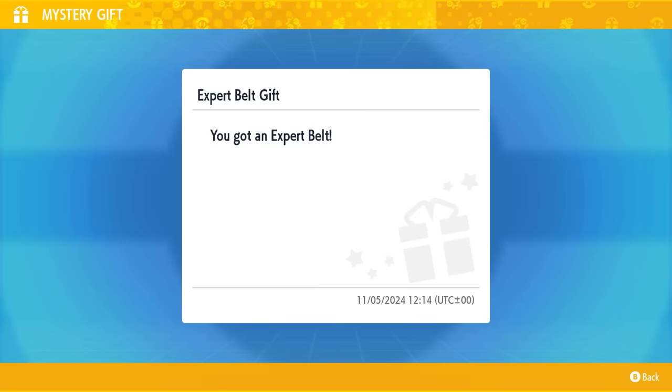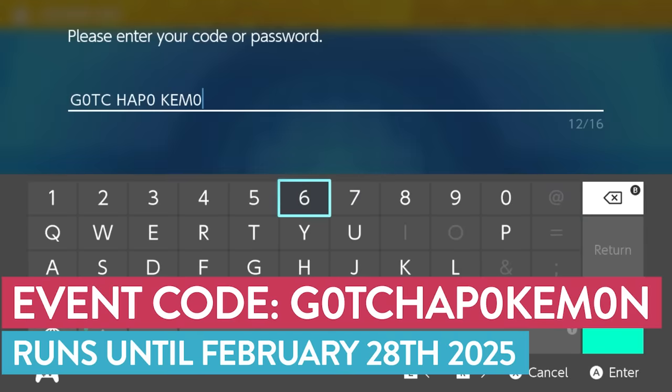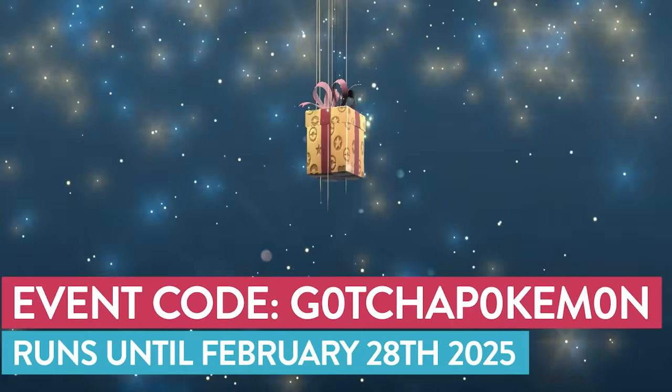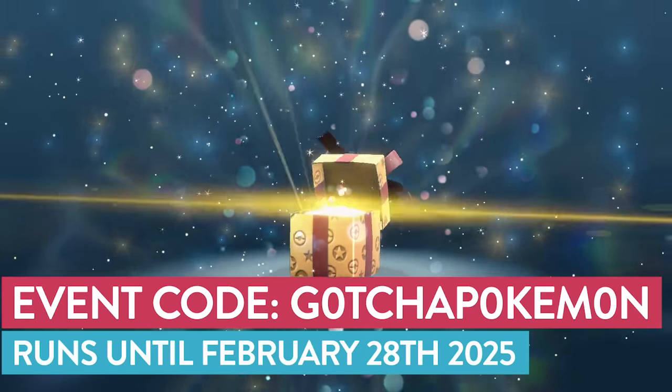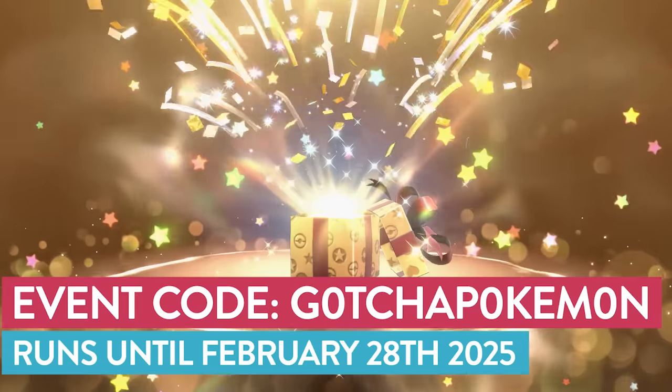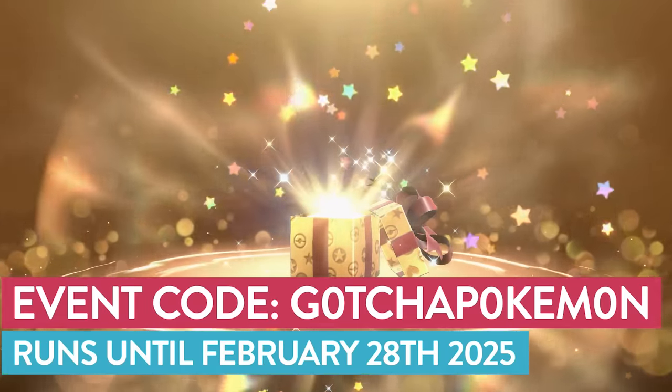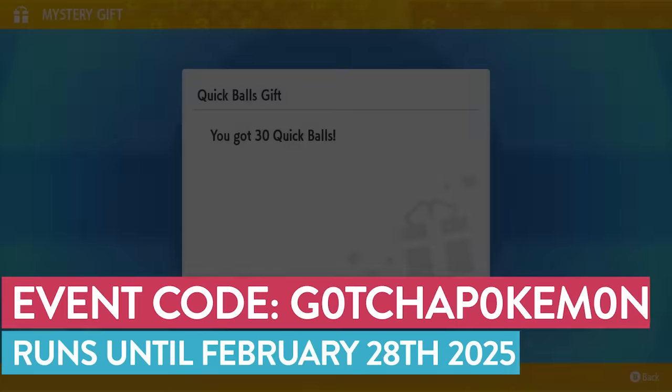You can also get 30 free Quick Balls by using the code GOTCHAPOKEMON. This Mystery Gift event also runs until the 28th of February 2025, and it's a really useful one to make completing that Pokedex a lot easier, especially if you need the Shiny Charm item or another Mystery Gift that we'll be covering in a moment.